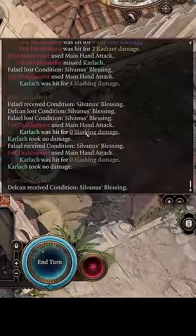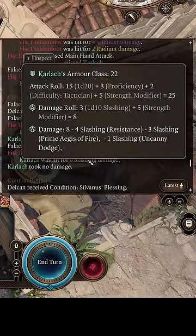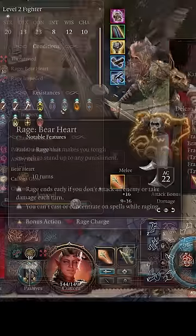However, there appears to be a bug causing this passive to activate an infinite number of times per round instead of just once. This appears to be caused when you already have resistance to the type of incoming damage from Bare Heart Rage.